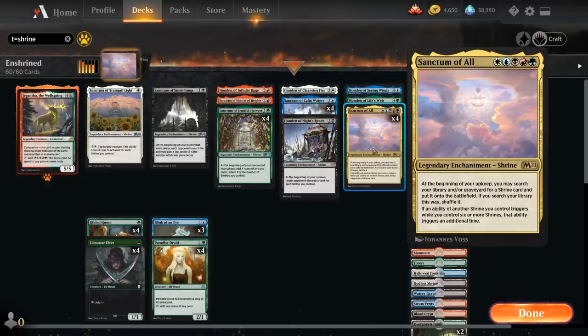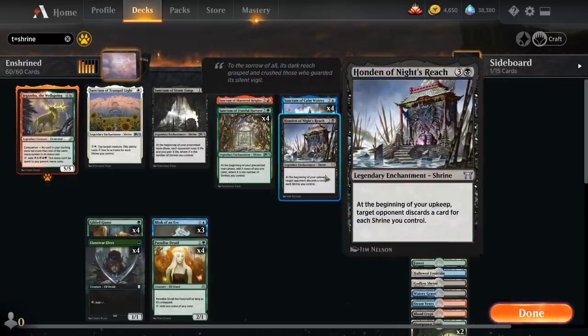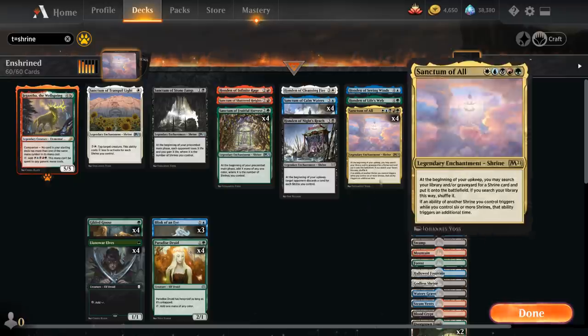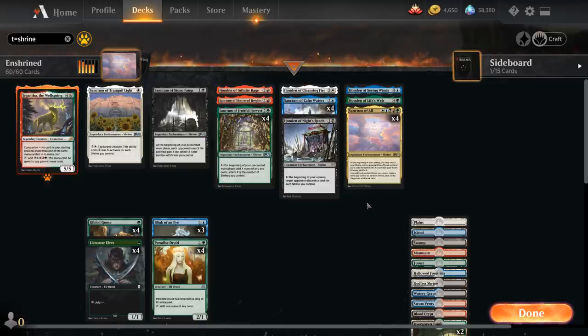In addition to the shrines from M21, we're also playing all the Hondans, which also have the Shrine subtype. All of these are Legendary Enchantment Shrines, which contribute towards Sanctum of All, and all of our shrines get better the more of them we have in play.